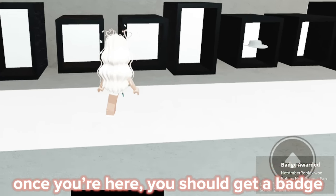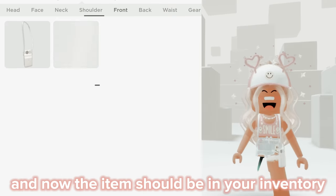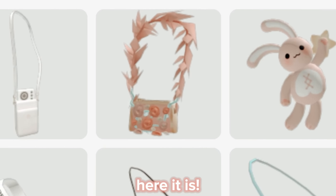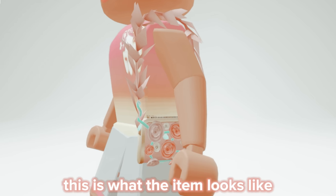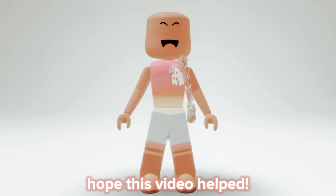Once you're here you should get a badge, and now the item should be in your inventory. Here it is — this is what the item looks like, it's so pretty. Hope this video helped!